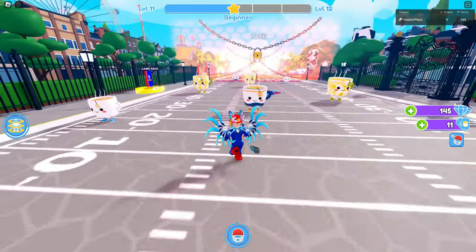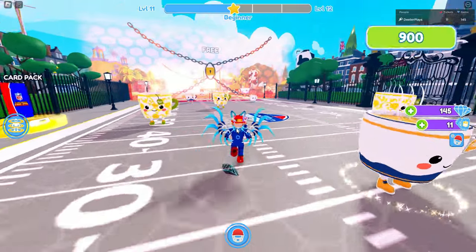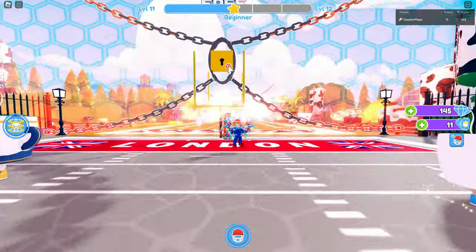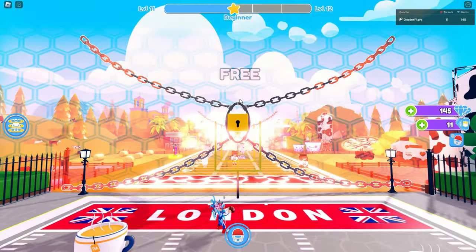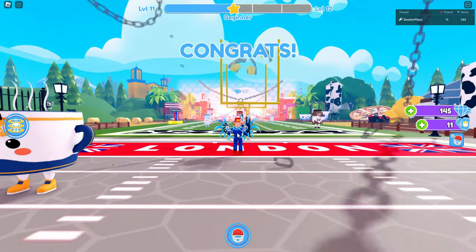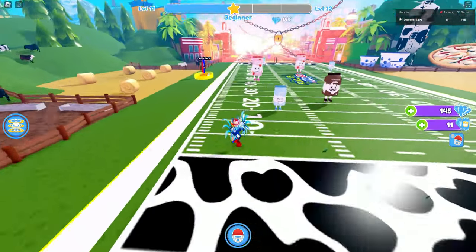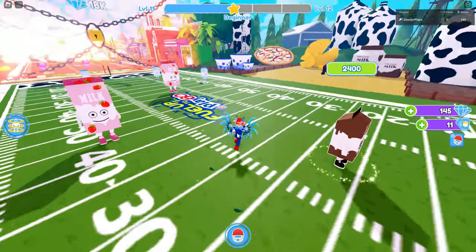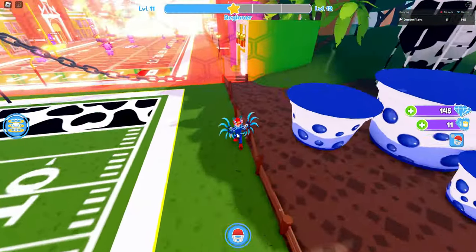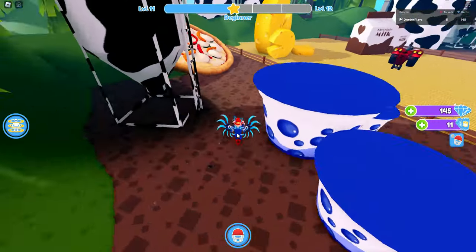Once you have enough of the gems, you can go up to this little lock here, throw the football at it, and that will open up the next area. What we're trying to do is get to the third area. In order to get the first item, all you have to do is get access to this third area — I think it's the cow, the moo area. We got lots of milk and cow-themed stuff going on in here.